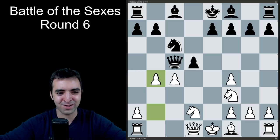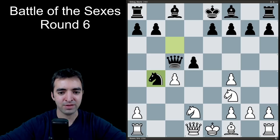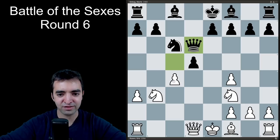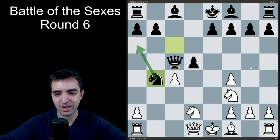At first it looks like b4 just doesn't work because there are two things that can take it and it's not defended. But the whole point is to get initiative and continually throw punches and make threats against Black's setup. The point is that if knight takes b4, which was played in the game, I can simply play a3. And if knight moves back to c6, I can play knight to b3, not only hitting the queen but unleashing my queen hitting the pawn on d5. And if queen d6, pawn takes d5, this would be a really good position for White. In the game she played knight to a6.